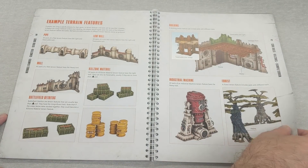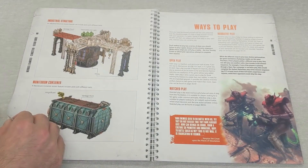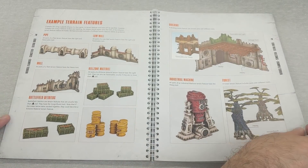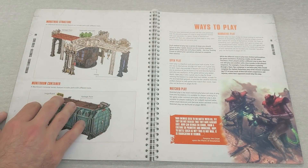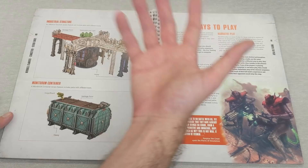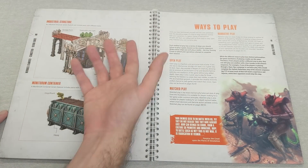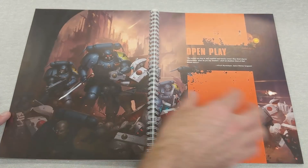Then there's a whole section on terrain types. This is all related to heavy and light cover, whether things are obscuring, visible, cover, etc. - all of that is covered in tomorrow's video.